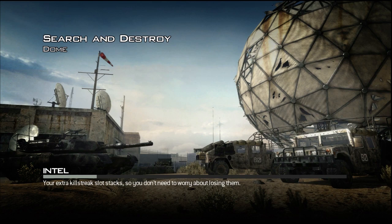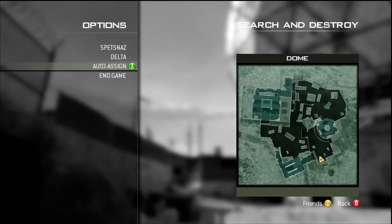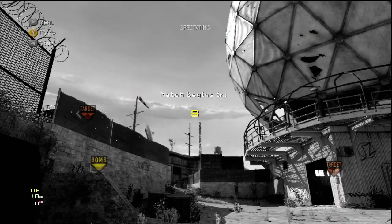I recommend having a sniper for your primary. This does work for every gun, but I think it looks the best when it's a sniper. So once you have changed the class to your liking, you can start up the game and you're going to choose the class that you're going to do the silent shot with. As you can see, my class has a sniper and a throwing knife.